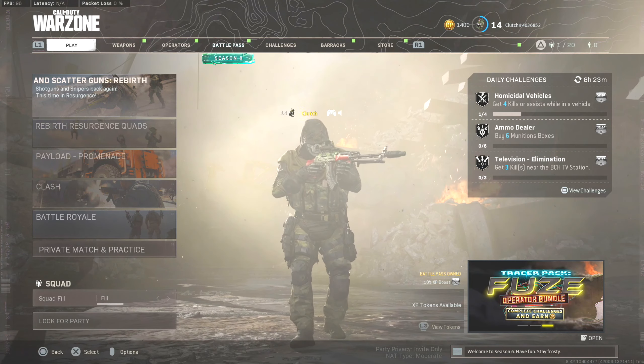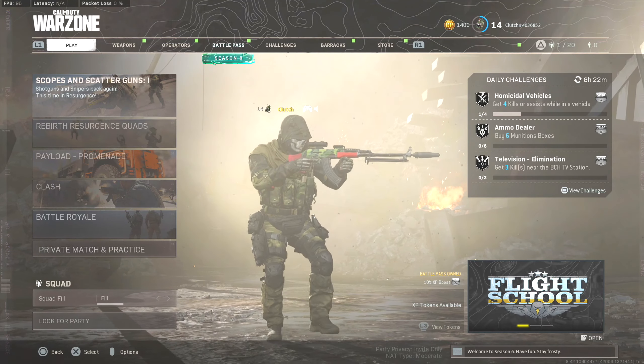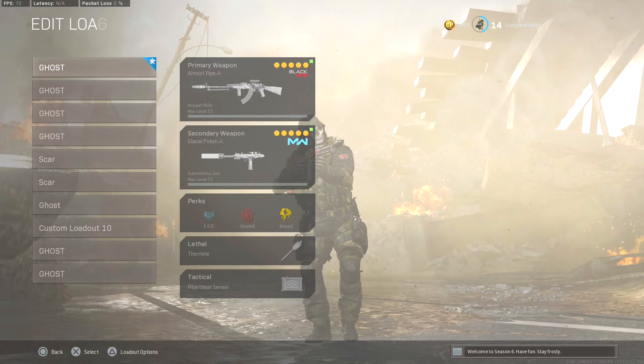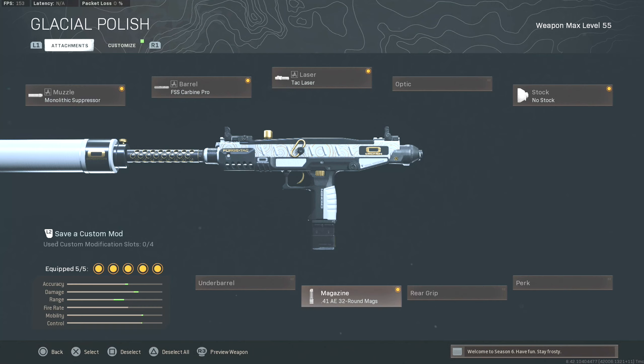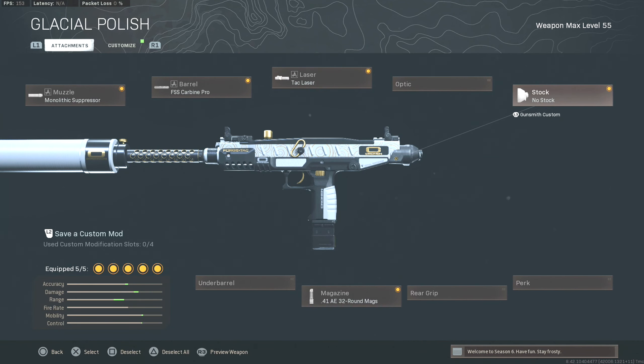What's up guys, welcome back to the channel. Today's video we are back on Warzone like always — we're gonna be running it back with the Uzi from Modern Warfare. I've made a bunch of videos on this gun and I just like it a lot. It's definitely an underrated weapon. If you run this class setup you have to be running the 41 AE 32-round mags to give you the extra damage and range. This is my classic Uzi class setup that I've always been running.